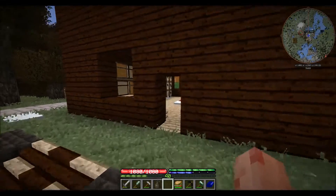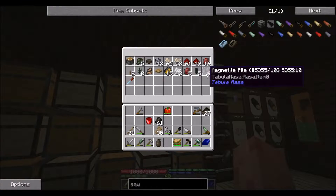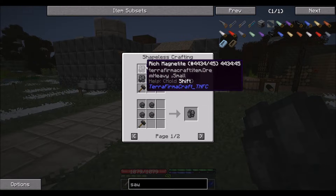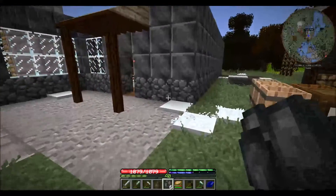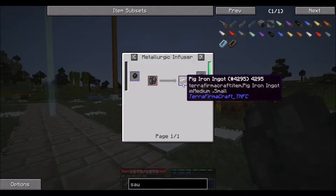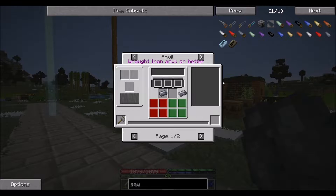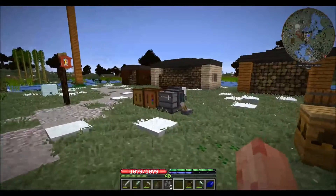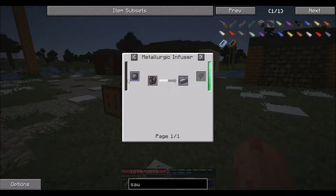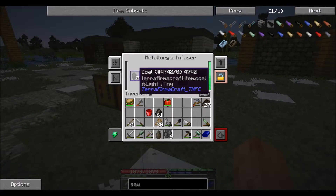I got the metallurgic infuser last episode and we're about to use it. I have these six magnetite piles — they changed the recipe, it used to be three would give you three, but now it's four gives you three, so it's properly balanced. You use these magnetite piles in the metallurgic infuser and you get pig iron, which is the first step of steel. So basically I can smelt these into steel using the infuser. The only thing you need is carbon in this slot — it can come from coal, compressed carbon, or charcoal. But this is Minecraft coal and I have TerraFirmaCraft coal.